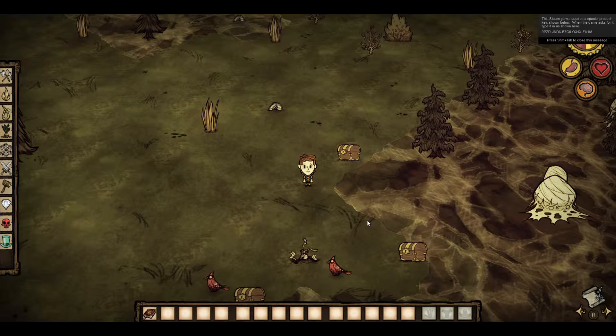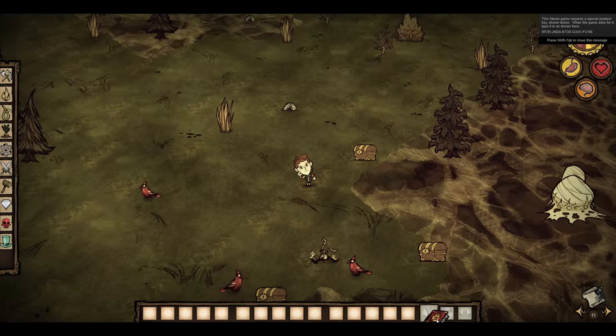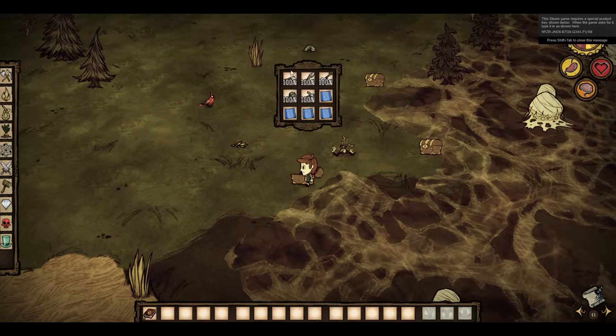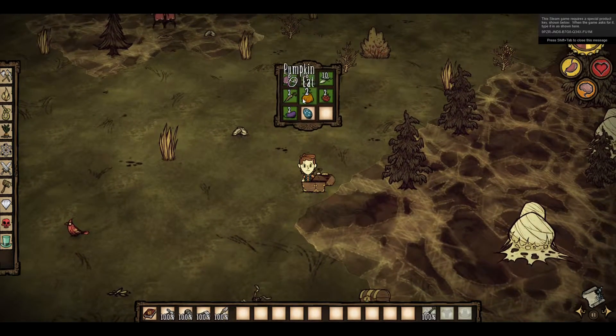Hello everybody, my name is Silas. Today we're going to be playing some more Don't Starve, but this time it's not Shipwrecked. And, as you can see, if you're a Gravity Falls fan, I am Dipper. I got a mod that came with four different characters: Dipper, Mabel, Coraline, and if you are familiar with Paranorman, it came with Norman.